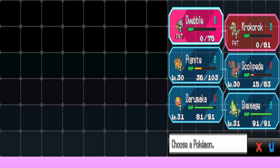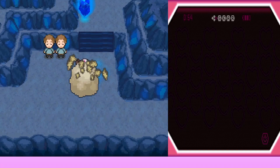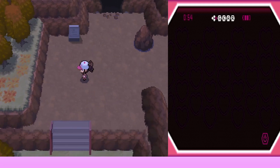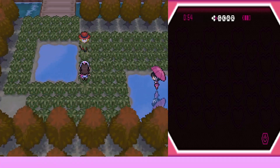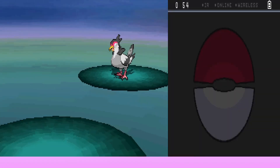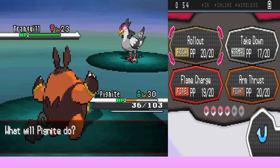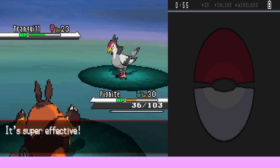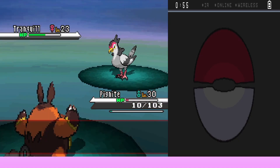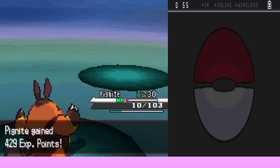The team needs to heal so they use Dig to get out of the cave and head to the Pokémon Center. They want to check out the Boldor's stats. On the way out through the grass they get caught in a wild encounter — shaking grass too. It's Tranquill versus Emboar, not ideal since Emboar is Fighting type and Tranquill is Flying. They use Rollout and somehow kill it. They gain 429 experience.